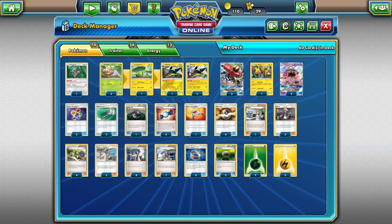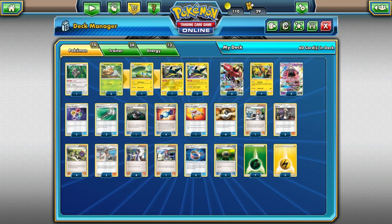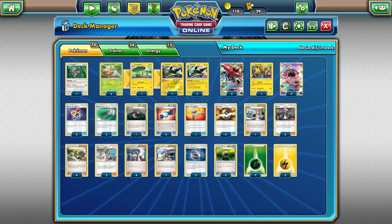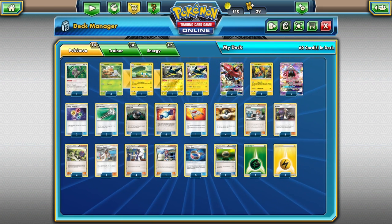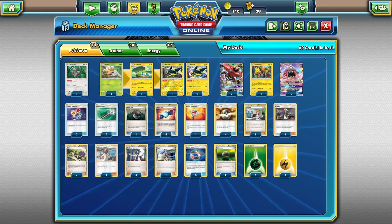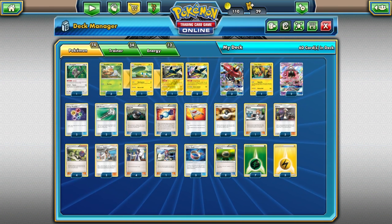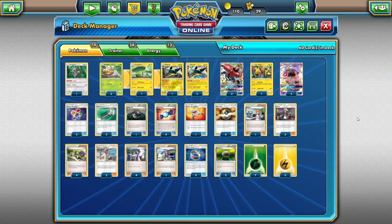Finally we're playing three copies of Guzma. I think three copies is going to be pretty standard going forward — two or one was the norm when Versus Seeker was legal since you could just reuse it from the discard. Now you can't really afford to keep discarding supporters, so you'll need to play more copies and play conservatively. Three Guzmas ensures that Vika Vault or Orangaroo don't get trapped in the active. And Bridget is there to search out our Pokémon in the first couple turns.